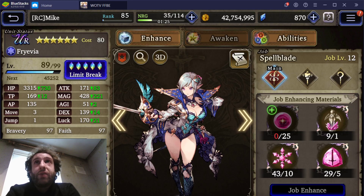To preface what inspired me to do this: I got my Fryevia to Limit Break 5 today, which I'm super chuffed about. I didn't think I was going to make it. I got very lucky with some 10-packs the last few days and just about got in there in time. Getting her to Limit Break 5 means she's going to be one of the units I use a lot, and part of that is maxing the Bravery and the Faith.